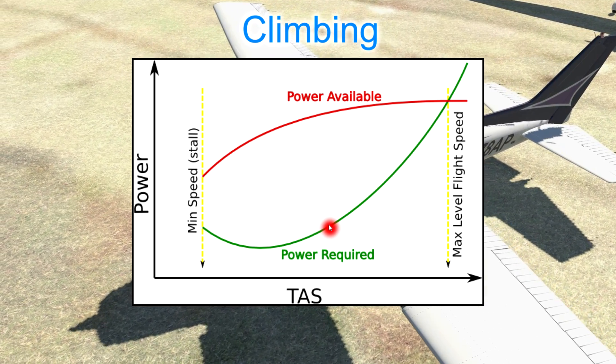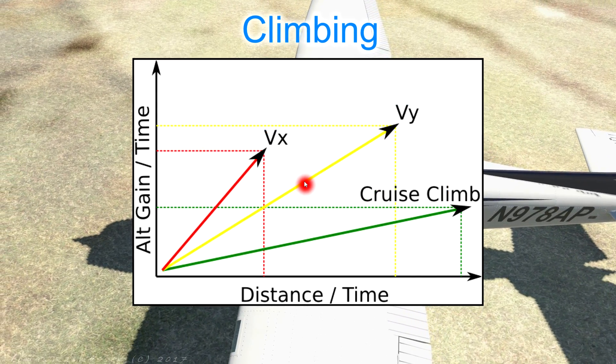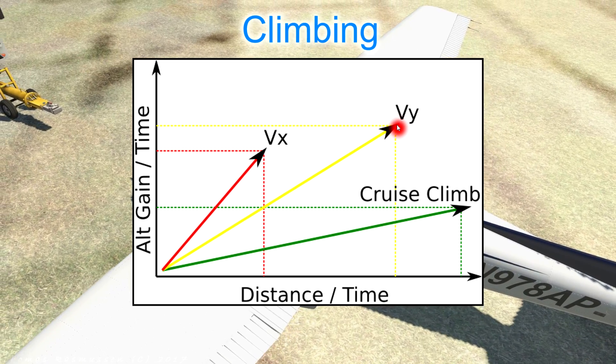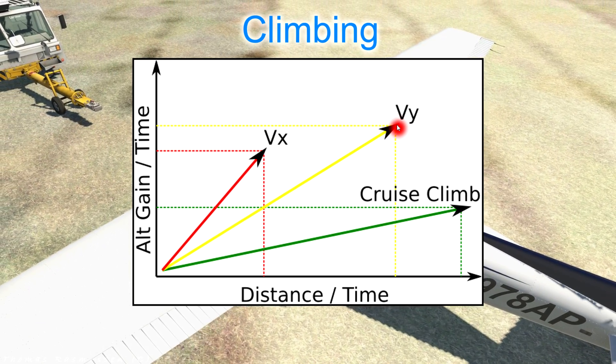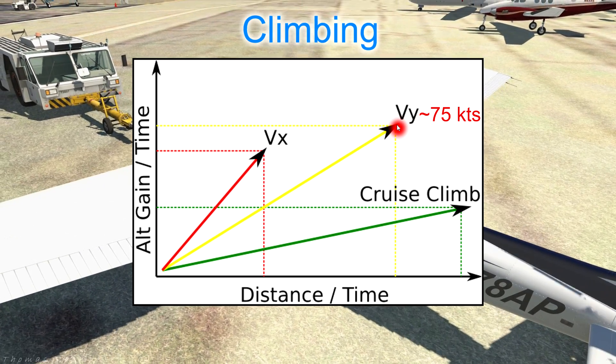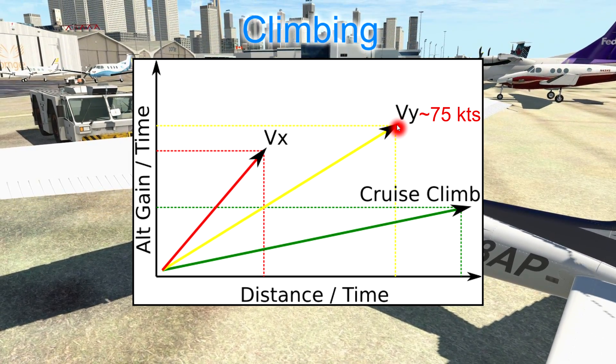This will give us our best rate of climb speed, known as VY. We will gain the maximum amount of height possible in a given period of time. For a real Cessna 172 this is approximately 75 knots. Typically we climb at VY after takeoff so that we can get to a safe altitude as soon as possible.